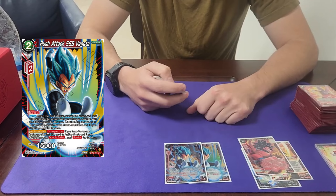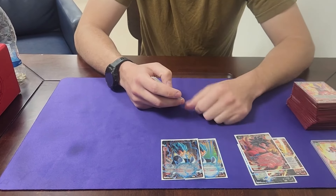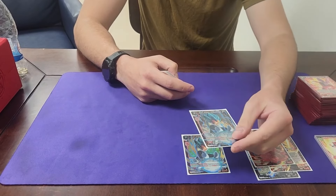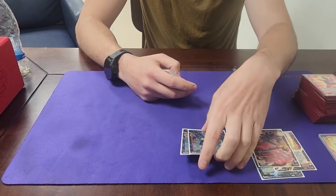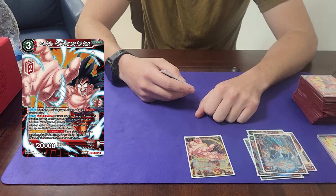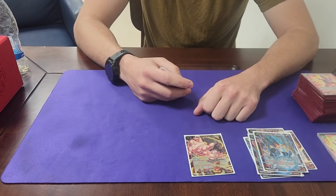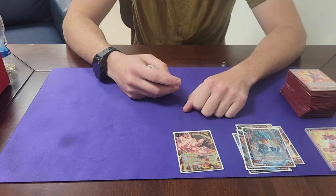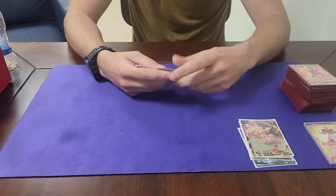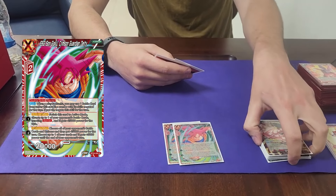Two Vegeta Rush Attacks — I think it's impossible to play this card in this deck honestly, but I have nothing else so I play them. Plus they're my favorite Z card so I gotta rep my favorites. I have no words — I ran out of cards to put in here so this is what I put in here. Don't play this, it's just here as a space filler.